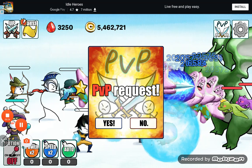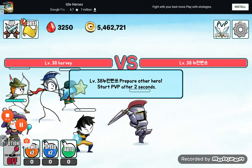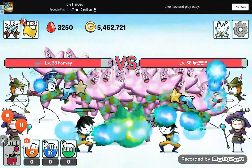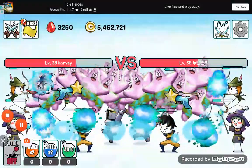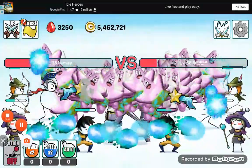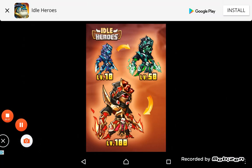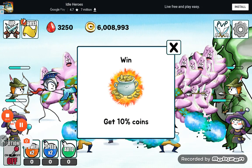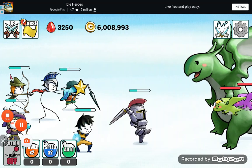Yeah, PvP request — you can see I'm matched against online people. They're the same level as me and I beat them. I'm gonna beat them — oh, what is this? As you can see I got ten coins from that battle.